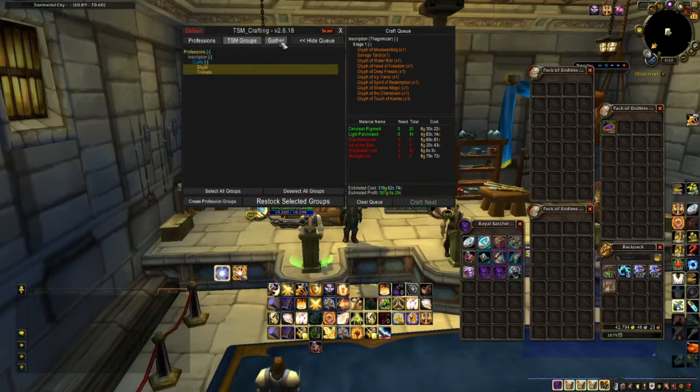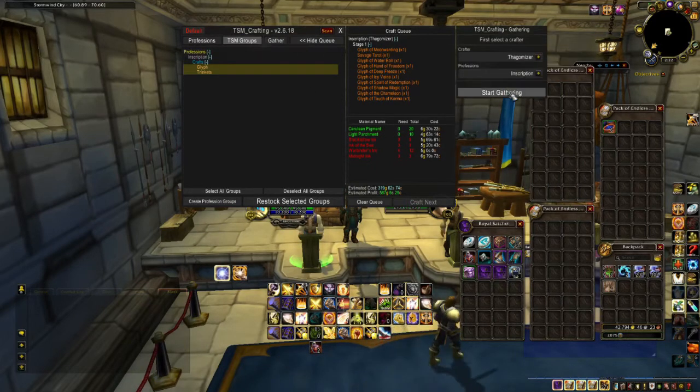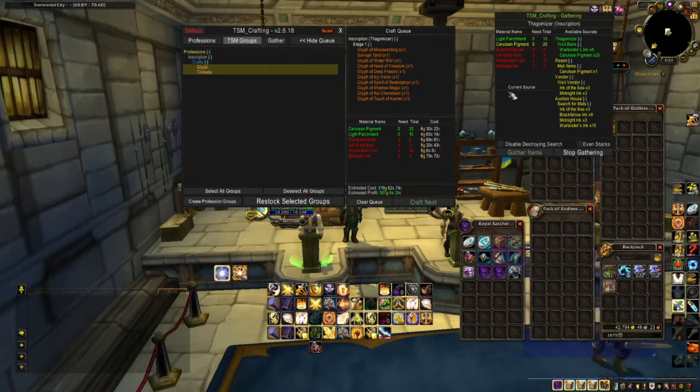Now you want to hit the Gather button and then click the Start Gathering button. It will bring up the TSM Crafting Gathering window. You will see a list of items that you may need and whatever toons may have those items, along with a search for the Auction House.